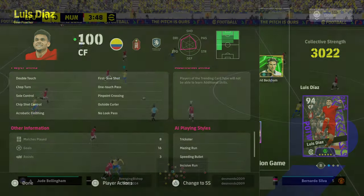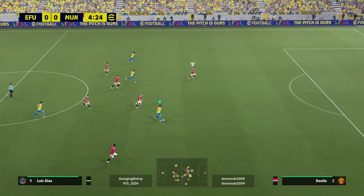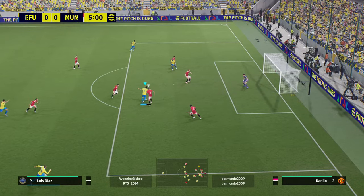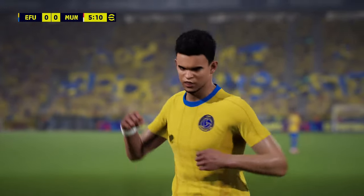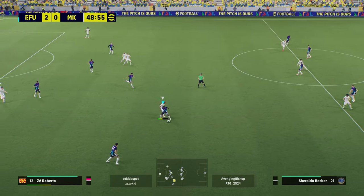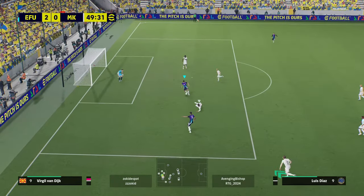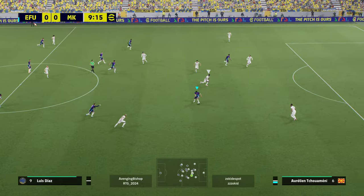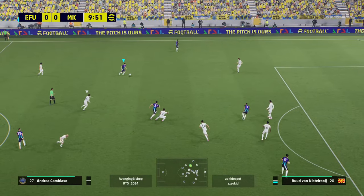I have the flip flap, sole control, and double touch on him, but his double touch is super quick and responsive. He can finish with his head, left foot, right foot, and outside the foot. You see here he just absolutely blitzes past Danilo, turns back inside, and tucks it home with the left foot into the corner of the net. Again super strong on the ball — lovely pass from Cambiasso, and there's a right foot little tuck home.